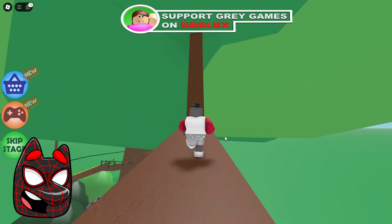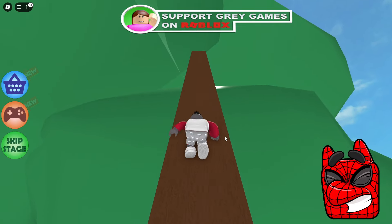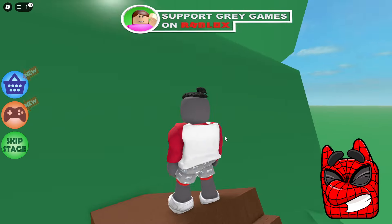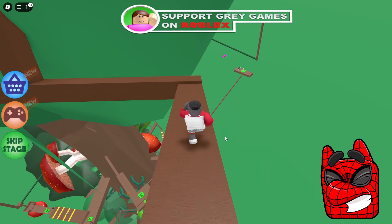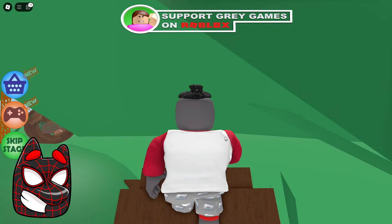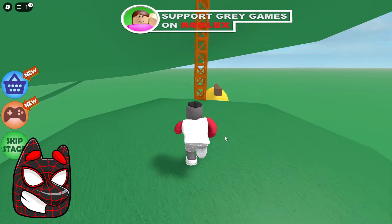Now we need to run further and climb this branch straight to the top. Oh my god, the textures in this game are the worst! They are very difficult to get through because sometimes they really interfere with the view. We finally got to the very top of this stick and now it looks like we will have to go further, despite all these difficulties with textures. I can already see some extremely strange platform and it looks like we'll have to run towards it and then climb up this extremely strange orange ladder to the top.